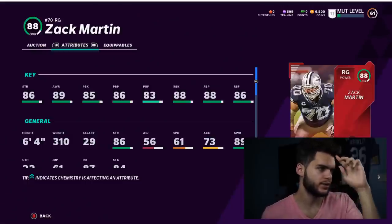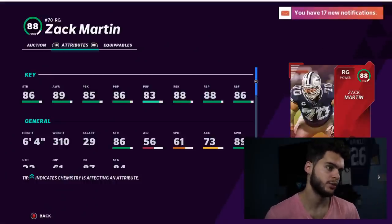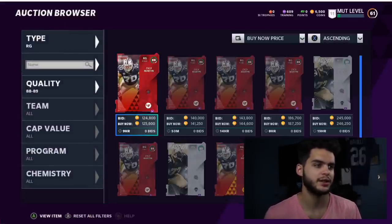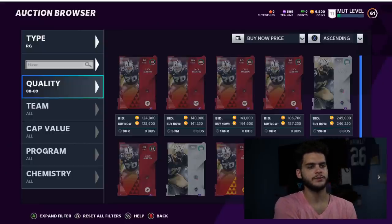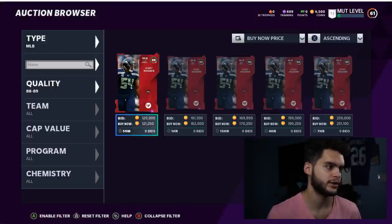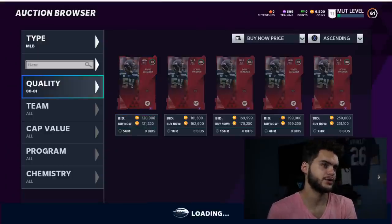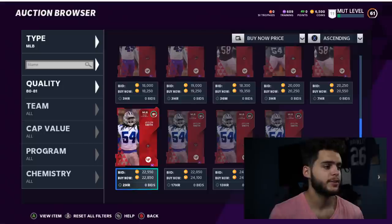Zach Martin can always do everything — he can pass block and run block, which I love. Not every lineman can do both; some are just really good at one thing. Zach Martin is going to be great all year. Power him up now and you'll pretty much have a maxed lineman for a decent amount of time, even after legends drop. He's a surefire lineman who'll be upgraded all year — I have no problem pulling the trigger on that.